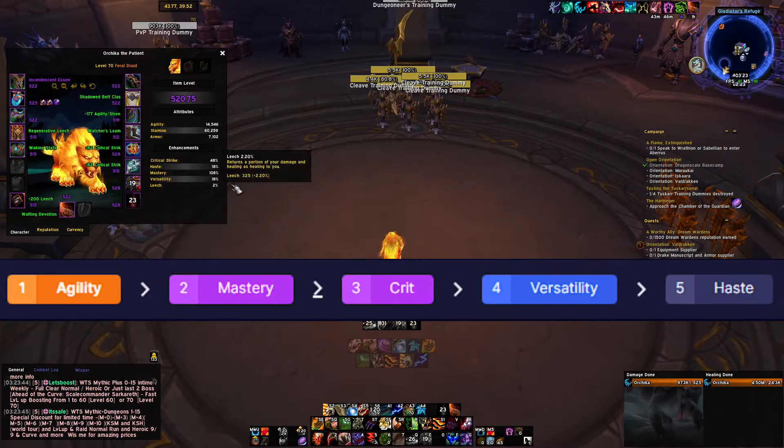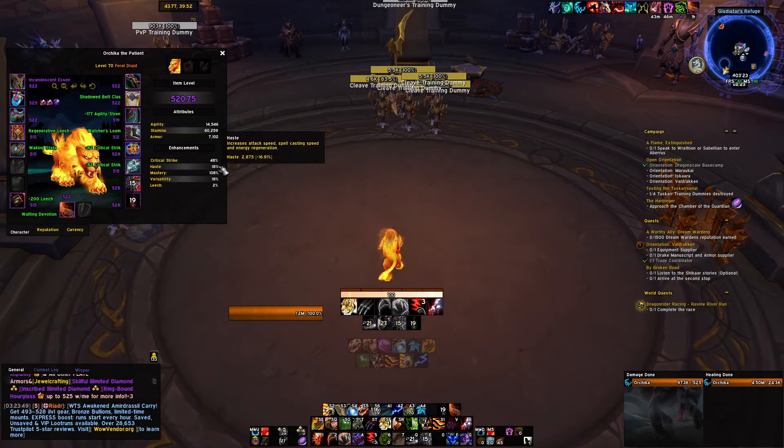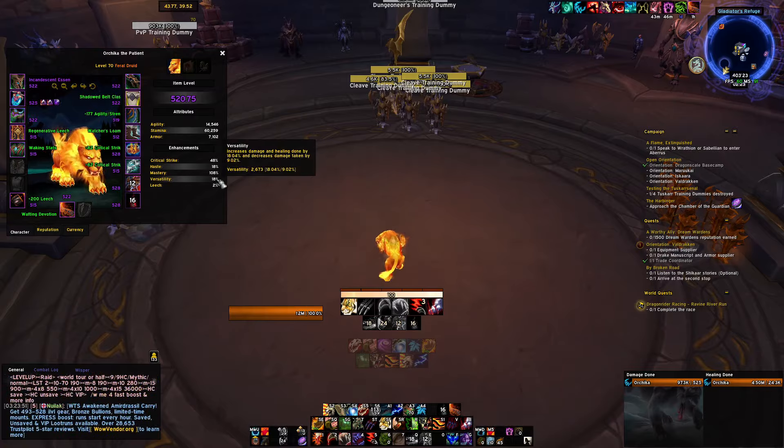In the first step, we check the required state of Feral. As you can see, for the best hero state, we choose our items based on this.